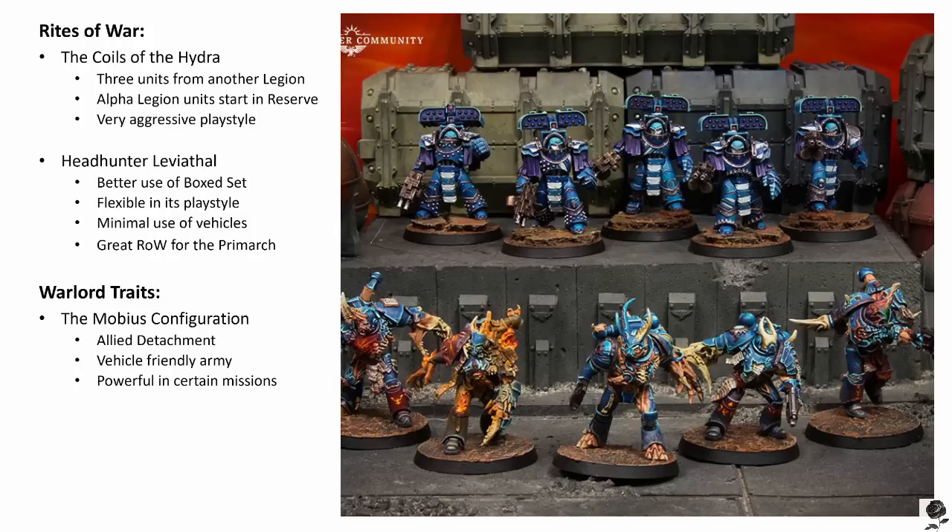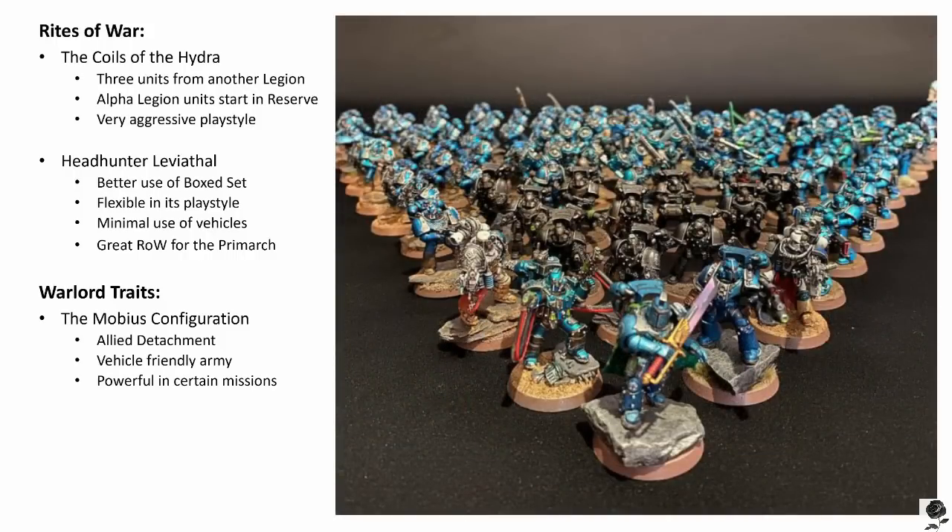So essentially you're splitting your army in half — those other legion units you've selected, up to three, are starting on the table and they're Fearless. The rest of your army, your organic Alpha Legion section, is starting off the table in reserves and getting that bonus to hit when arriving. The main benefit is you get three units from other legions — normally you only get one as an Alpha Legion army, but with Coils of Hydra you get three. They are Fearless for those first one or two turns, maybe even more depending on when your reserves come on. Fearless is really good — you can't understate how great Fearless is, and it's quite rare within second edition heresy. But the big one is just the awesome narrative flavor that comes with this Right of War and taking advantage of other legions' shenanigans. It's very unique in the way it plays.